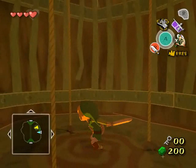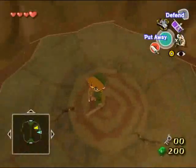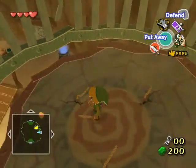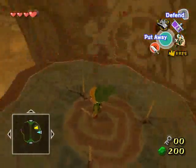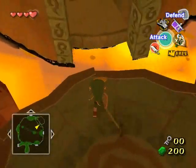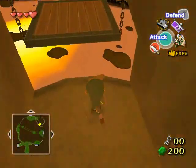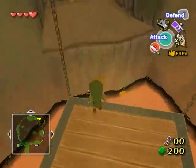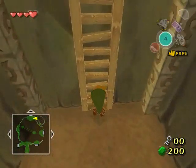You want to cut all three ropes at the same time with a spin attack — whoa, hello random lava geyser! If you fail to cut all three, the platform is just going to hang on with the remaining ropes and you're going to fall into the lava and have to restart the room again. And here's some basic platforming — nothing too tricky.